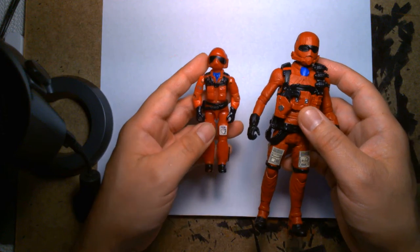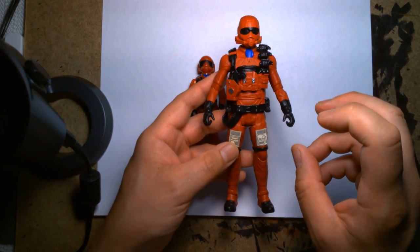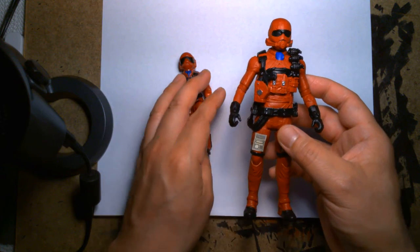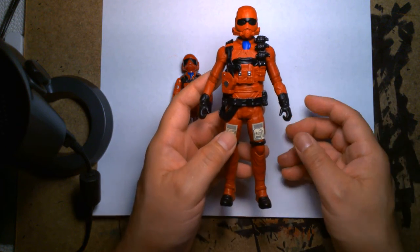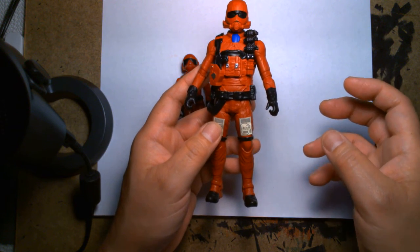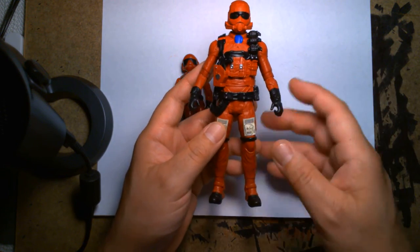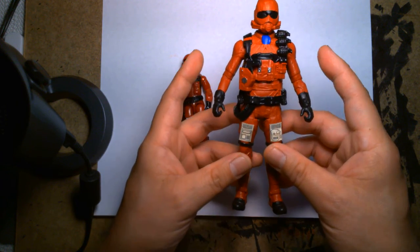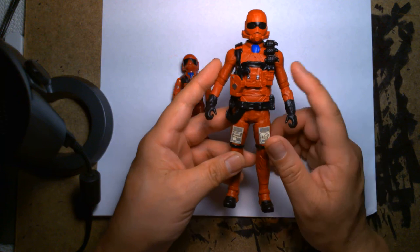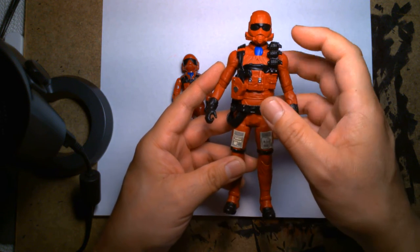For my Wild Weasel figure, the base body is actually a Marvel Avengers Endgame Falcon figure. I had two of them — I used one to help make a custom Captain America from Falcon and the Winter Soldier, which left me with a spare body. Eventually it found its use here for Wild Weasel. The head is a spare Ant-Man helmet — I'm not sure if it was from Marvel Legends or the basic Endgame line. I just cut off the giant antennas that stuck out from the sides.